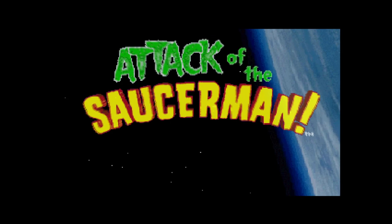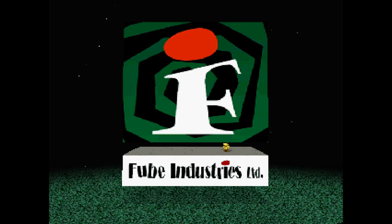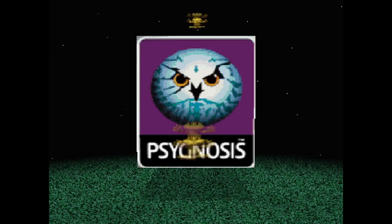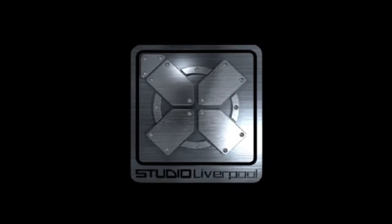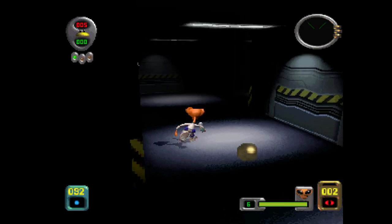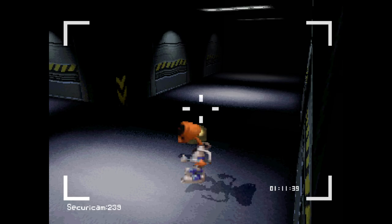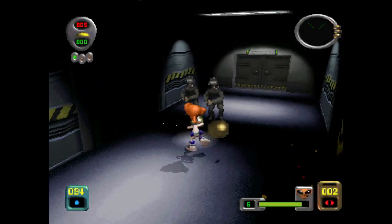Next up we have Attack of the Saucerman, which was released in 1999 and — would you believe it — it's another PAL exclusive. This game was developed by the team at Foob Industries. This seems to be the only game they ever made, although interestingly this game was published by Psygnosis and was the last game they published as a third party before being purchased by Sony entirely and becoming Studio Liverpool. So if the name didn't give it away, this is a game about aliens. Attack of the Saucerman is an action platformer — although I'd say it's mostly a third person shooter that also has lots of jumping, exploration, puzzle solving and collectathon elements.